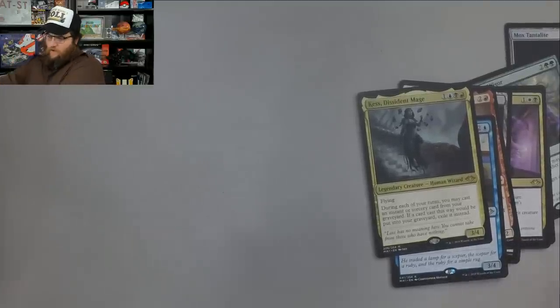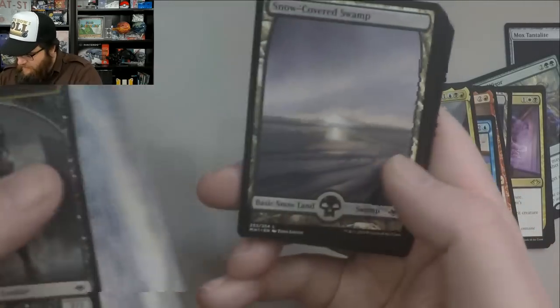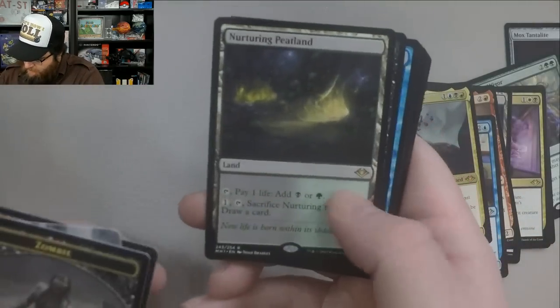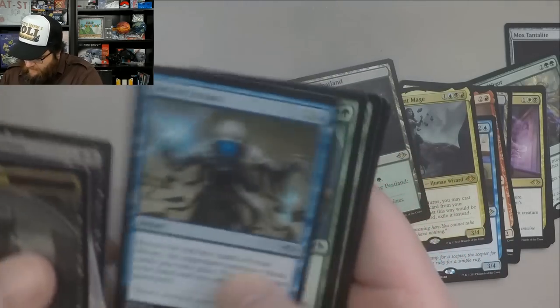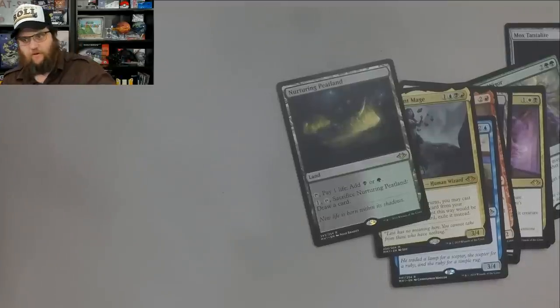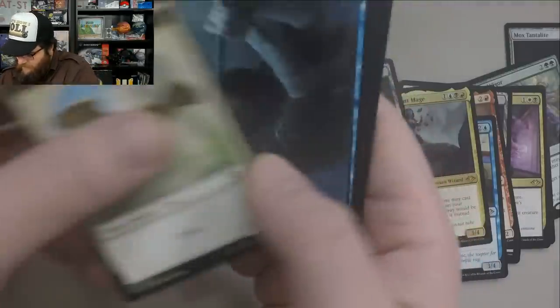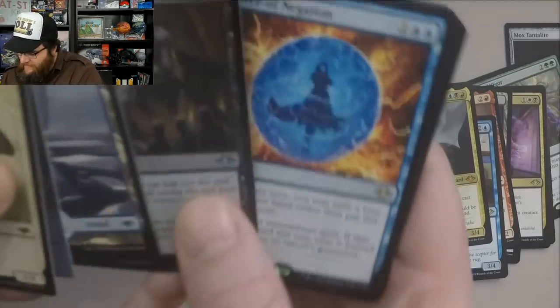I forgot how long these booster box openings go, so I'm trying to keep it going. Very cool art. Snow Court Swamp. And a Nurturing Peatland — nice. Fact or Fiction — at one time that was a pretty expensive Uncommon. It's been reprinted enough, although maybe currently it's up there again. We have a Bird Token, spicy art, Snow Court Island, and... Force of Negation! There we go!